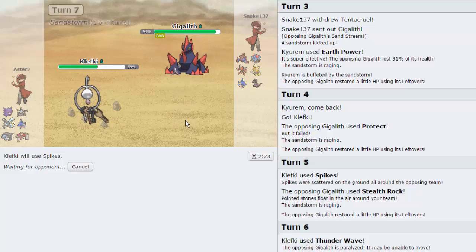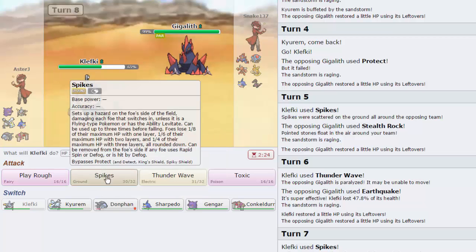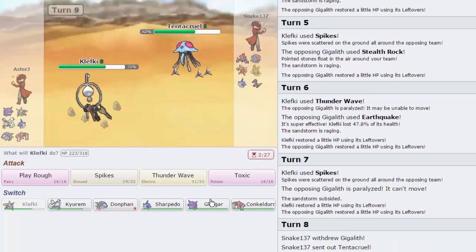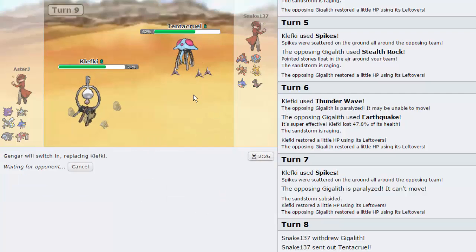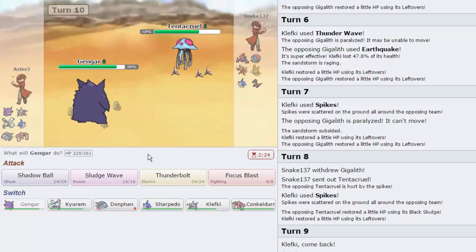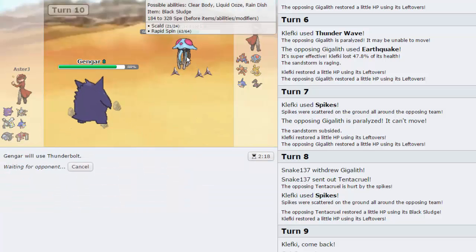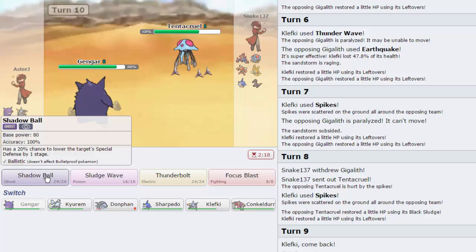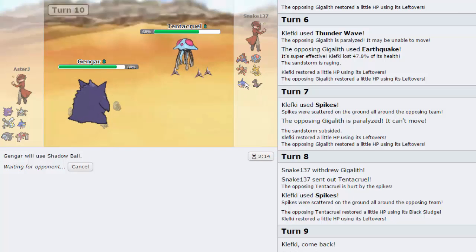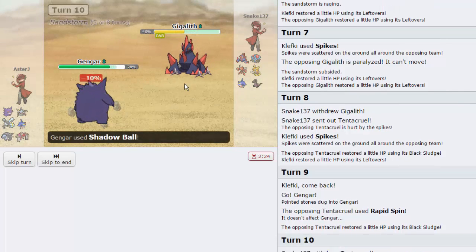He still has to spin on these Spikes - keep that in mind. I do have Gengar as a spin blocker. I go for another layer of Spikes as he switches into Tentacruel. I go directly into Gengar - even if he Knocks Off I don't care. He goes for Rapid Spin but it gets blocked. I go for Shadow Ball because it puts him in range of Spikes, and everything on his team takes Spikes. Sharpedo is the only thing that can switch in on this, and even that can't take a Shadow Ball too well.